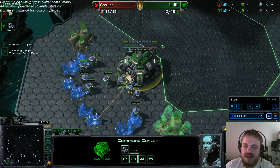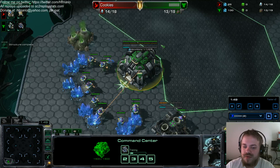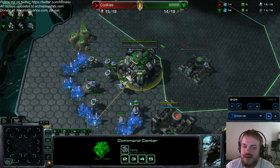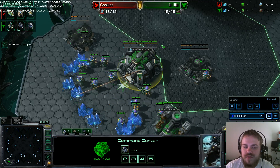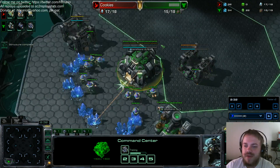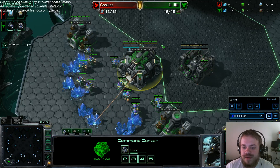One of the requests was: show us a game where you face either Colossi or Storm. In this one we face Storm eventually — it gets to a stage where the player does have Storm before our final push. In this specific build order we're going to get the refinery — the second one — and then transfer another SCV from the other one, so it kind of gets up to 2-2.